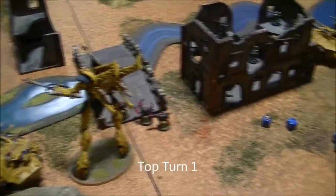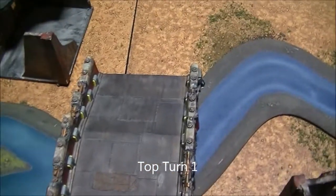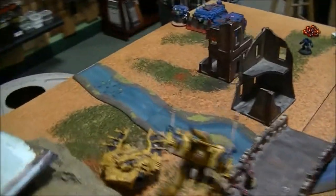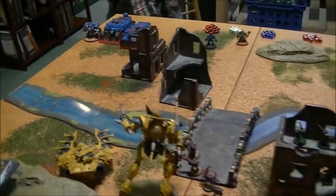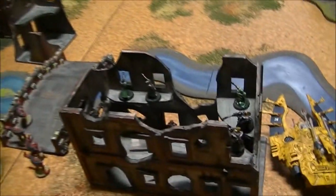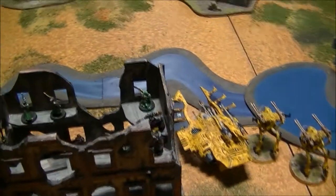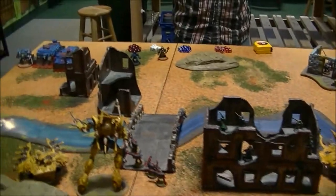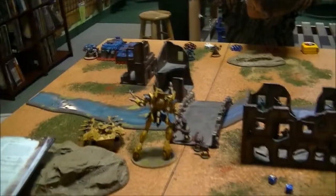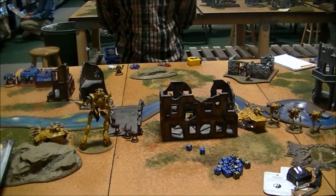My first turn: I moved forward. The Warp Spiders got their great jump and ended up at the edge of the bridge. The Wave Serpents closed on the vehicles, and the Wraithknight jumped over towards the vehicles. The War Walkers did the same. But I managed to do nothing useful — I missed with all my Bright Lances and failed to pen with anything. The Wraithknight missed with both his shots. The Warp Spiders managed to kill a Terminator, the Rangers killed a couple, and the War Walkers killed one. Scott is down to one single Terminator and the Chaplain, who is untouched. Everything else is just fine. Moving into the bottom of Turn 1 to see what Scott does.